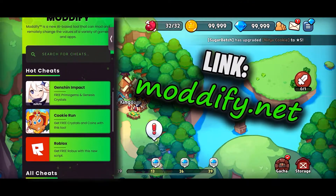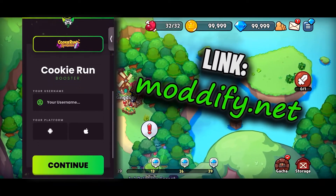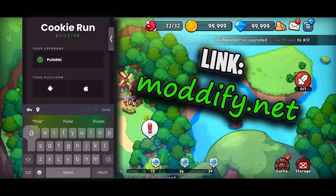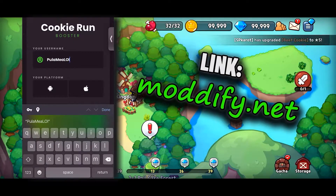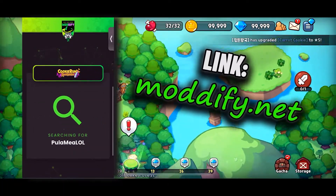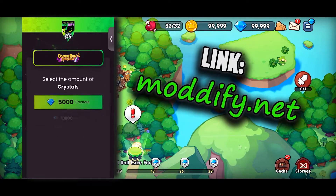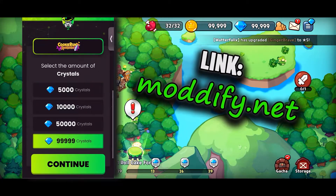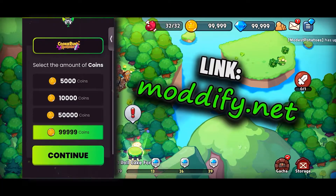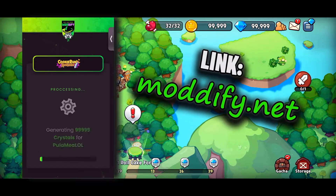Just go to this app — the link is in the pinned comment. You're gonna need to use your phone for this, and after you come to this app, just click on Kukiran Kingdom and then you'll be prompted to enter your username, which I'm doing right now. Now just select your platform and tap continue, wait a little bit, then go ahead and select 99,000 crystals. It's absolutely free and absolutely safe. Tap continue again and wait a little bit, and that is pretty much it.